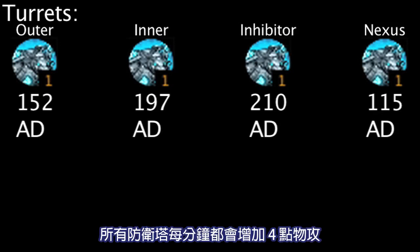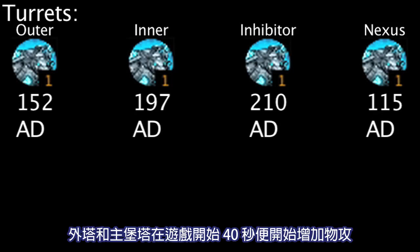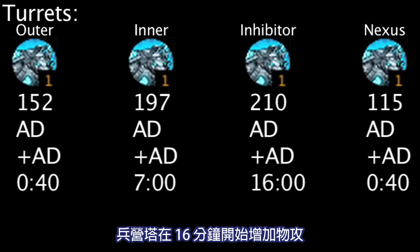Each turret will gain four attack damage every minute, starting at different times per turret. The outer and Nexus turrets start gaining attack damage at the 4 minute 2 second mark. The inner turrets start gaining at the 7 minute mark, and the inhibitor turrets start gaining at the 16 minute mark.